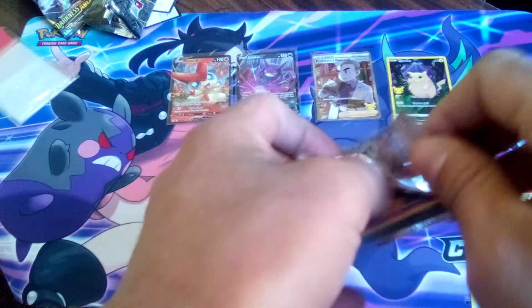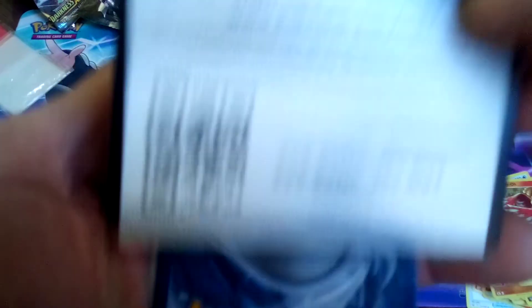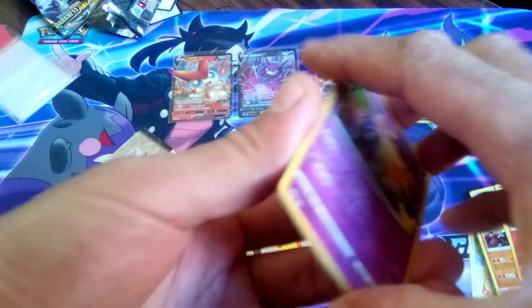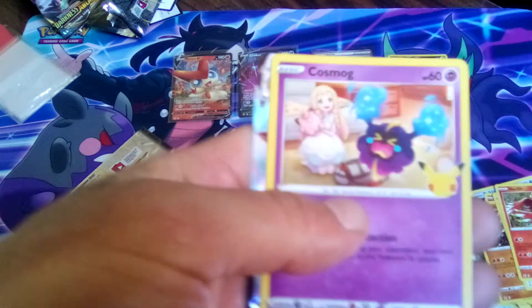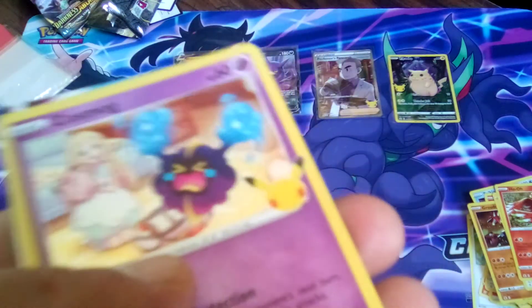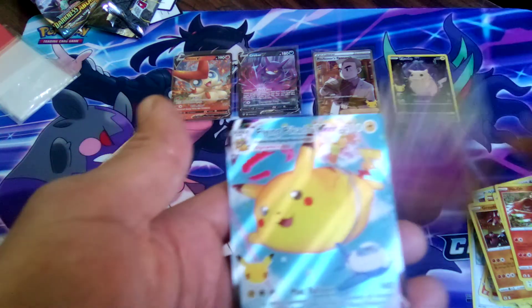Moving on to our fifth pack — can we get another heavy hit? Can we get some more magic? Code card going out to you guys — please share the code cards, don't use them all up, let someone else get one or two. Moving on with our next pack — oh my God, we just keep getting hits! We get a flying Pikachu! I love that plane, you guys.